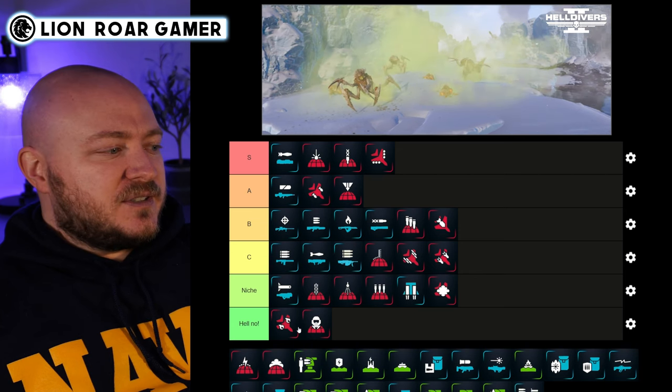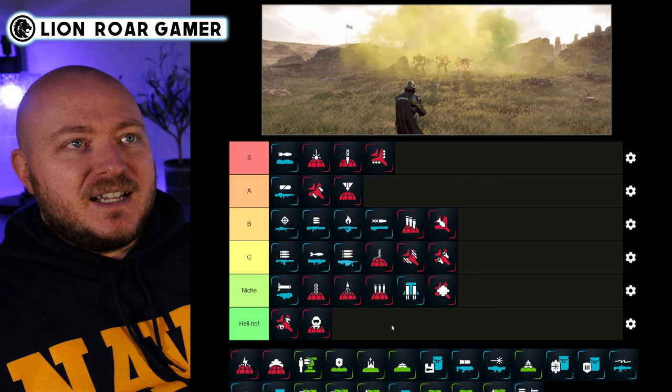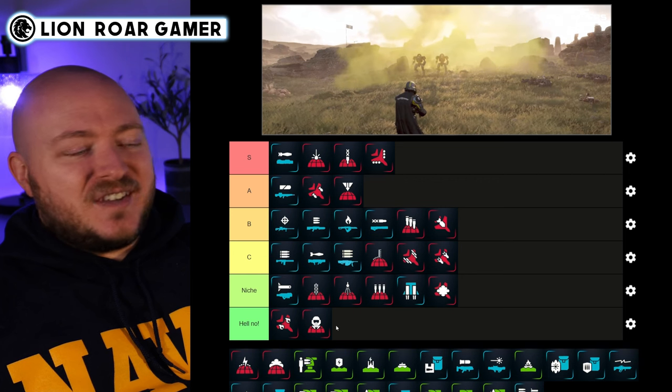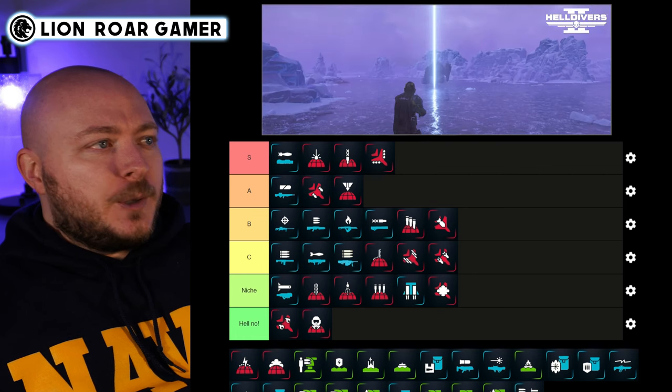The Orbital Gas Strike — Hell No. Similar to the Napalm Strike, people tend to kill their own allies a lot with it, and I actually think the gas is even less effective at killing enemies than the napalm.